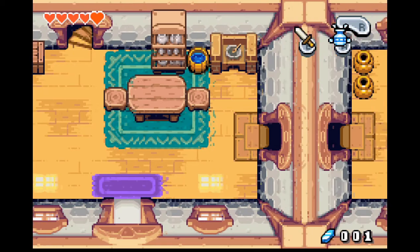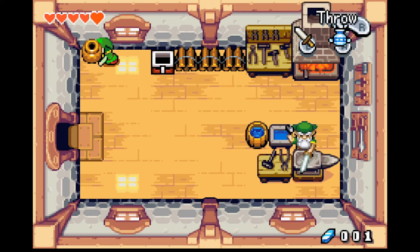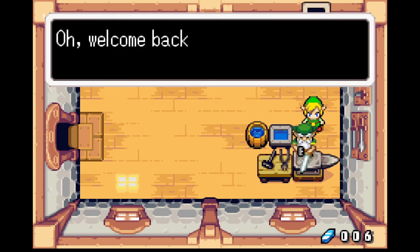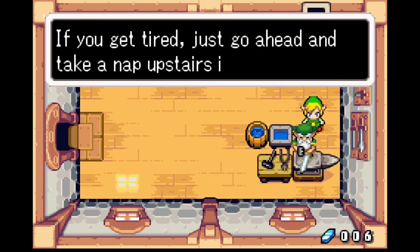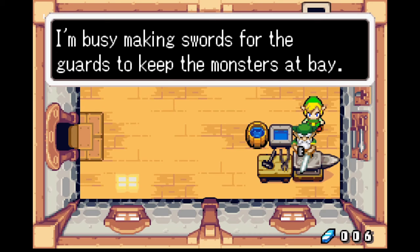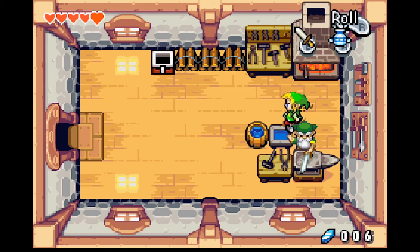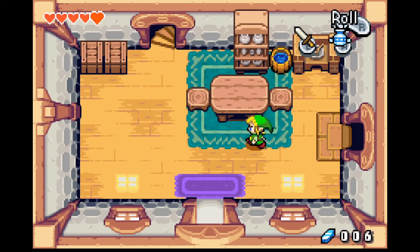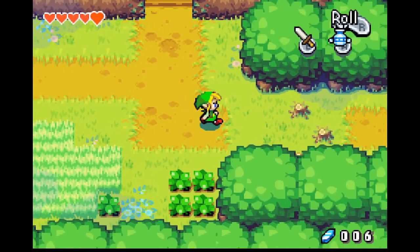Let's talk to the blacksmith if he's there. Some rupees — these are very important. Welcome back, Link. You're looking so much stronger. If you get tired, just go ahead and take a nap upstairs in your room. I'm busy making swords for the guards to keep the monsters at bay. We need you to save Princess Zelda. This is The Legend of Zelda, and it's all about saving Princess Zelda. Nothing of interest in our house, but that's okay.